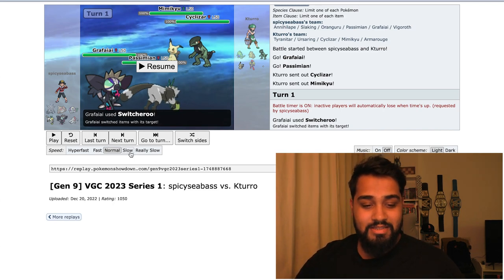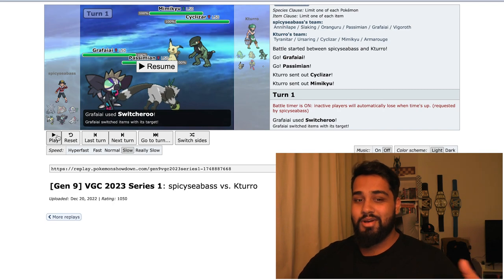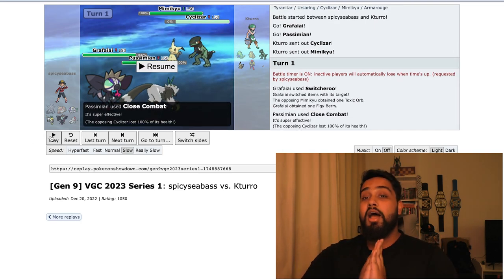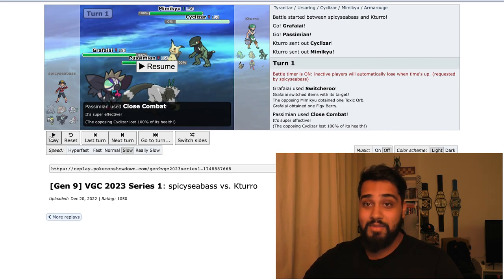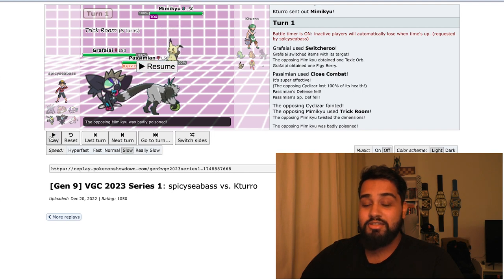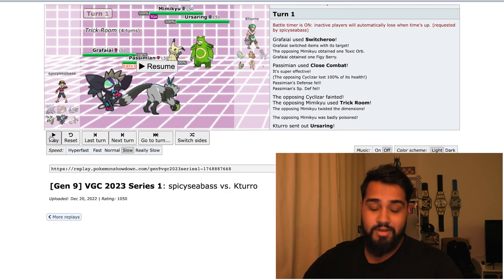I did the Switcheroo thing — Switcheroo'd the Mimikyu to give it a Toxic Orb. I ran Toxic Orb on my Grafaiai, and I thought if I'm going to hurt one Pokemon might as well hurt that. I also picked up a Figy Berry. Passimian attacks at Cyclizar. I am very glad I brought Passimian and led with Passimian — I thought when I was selecting my team that they're probably going to bring Cyclizar, because if you put Cyclizar on your team you're going to bring it since you want to set up Shed Tail for one of your other Pokemon. Very lucky that I did. So there's a Special Defense drop and Defense drop, and Mimikyu set up a Trick Room.